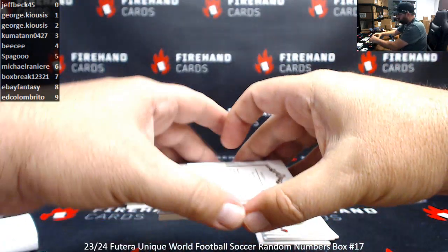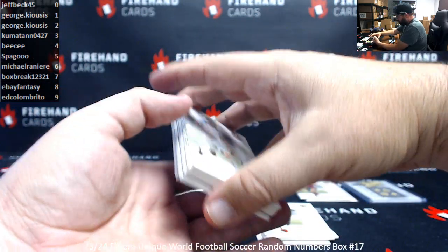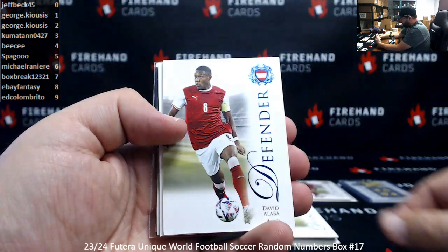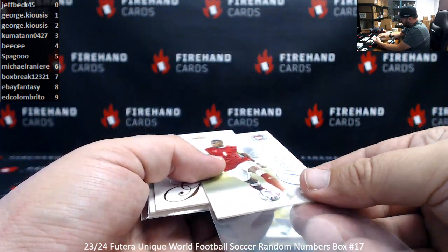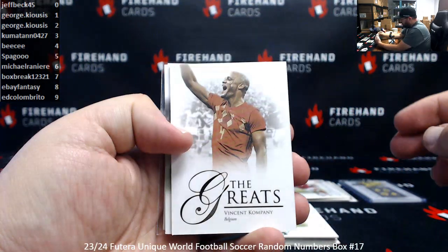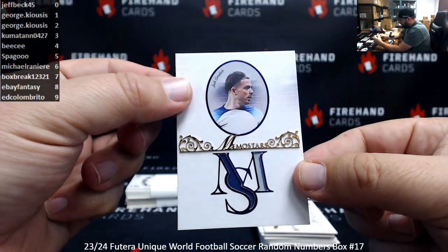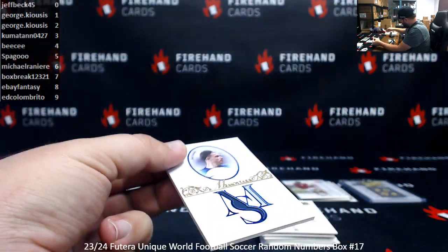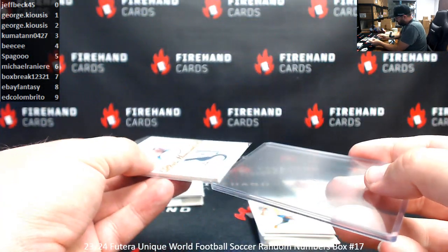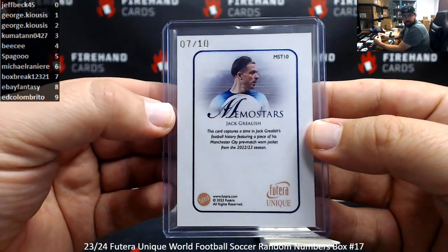Alright, pack two: Harry Kane, Jamal Musiala, Marquinhos, got a blue foil here — David Alaba, serial number 7 of 15, number 7, Box Break. Vince and company, Rodrigo, Jack Grealish — got a Memo Stars memorabilia card here, serial number 7 of 10, number 7, Box Break.